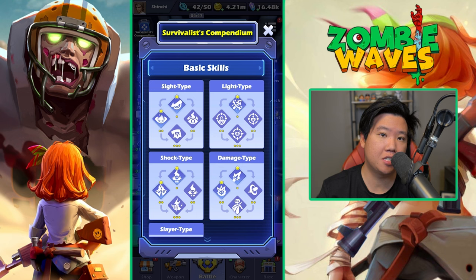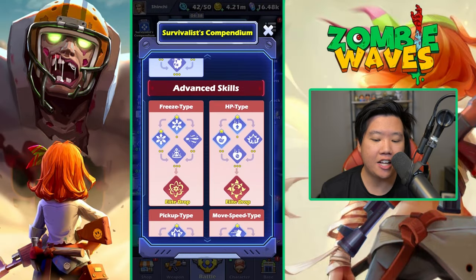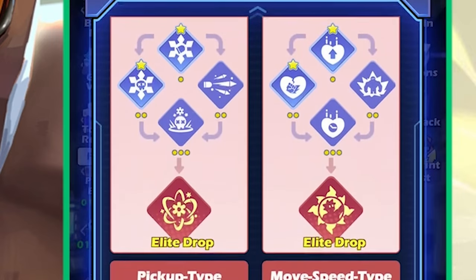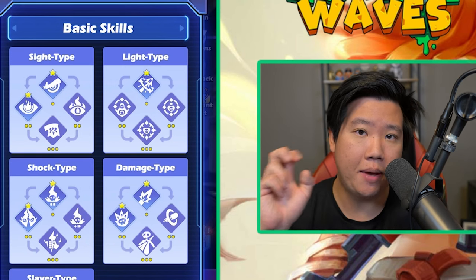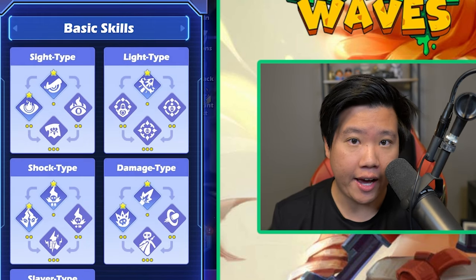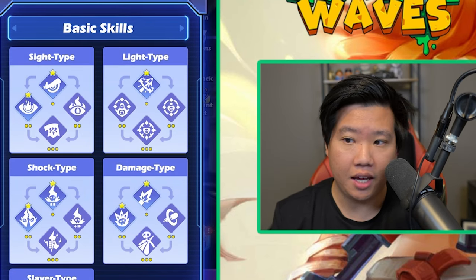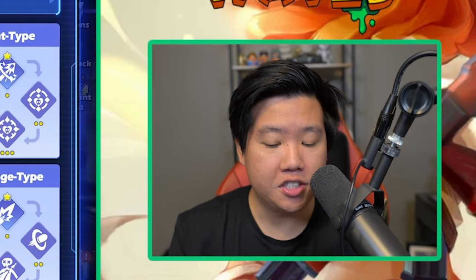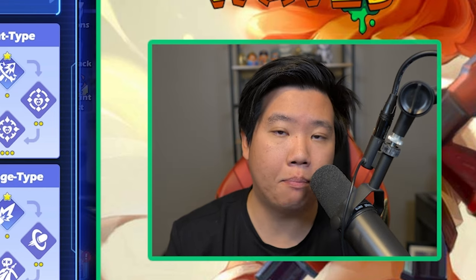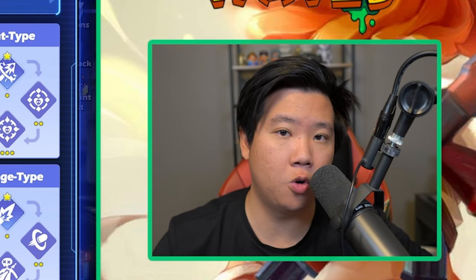Let's talk about the differences between basic skills and advanced skills. For simplicity, basic skills give you four skills in that specific type, and advanced skills give you five skills — basically you get an ultimate or elite drops. Don't scratch basic skills just because they're named basic. Basic skills provide a lot of damage and really good supporting skills. Honestly, some of my favorite skills come from basic skills. Understanding this is very important — knowing what type of basic skills you have and how to pair your equipment with whatever skills you're building.